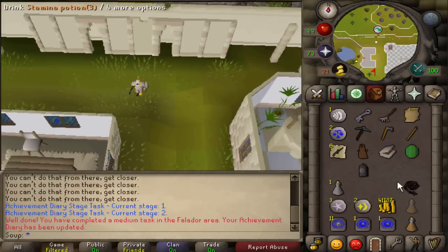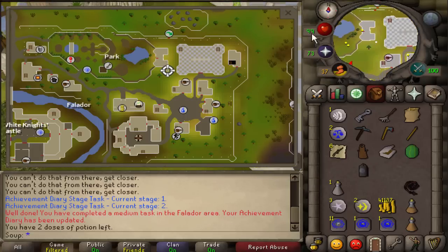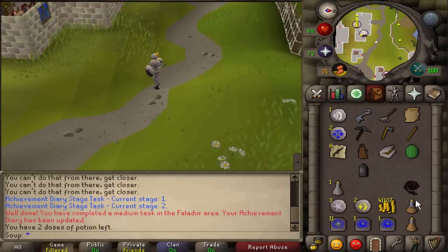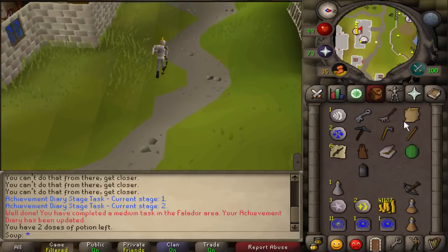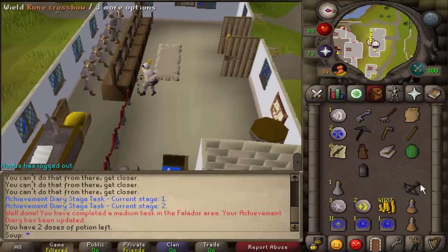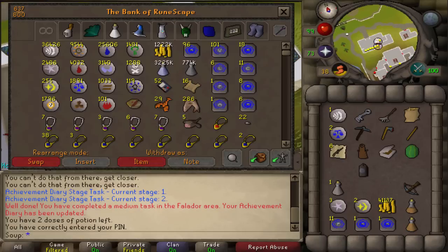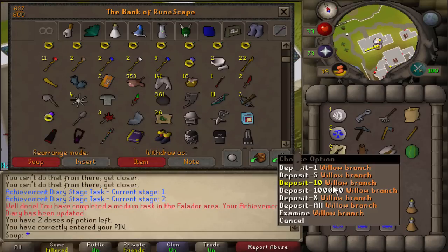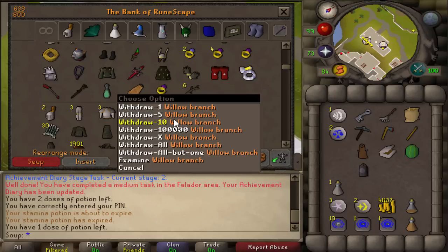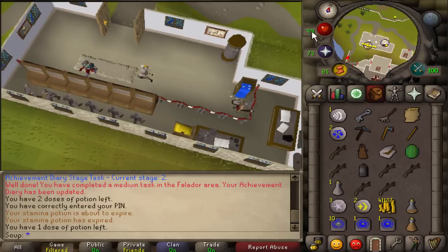Now run south and head to the bank quickly. Once we have enough space, we're going to bank the crossbow and the noted willow branches, then withdraw the willow branches un-noted. Now we're ready to head to the Falador farm.